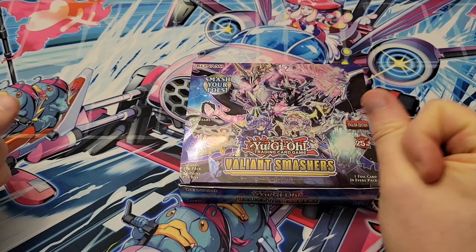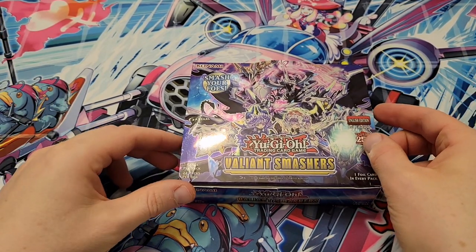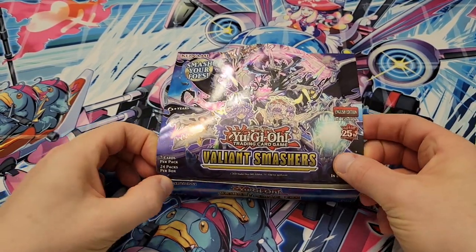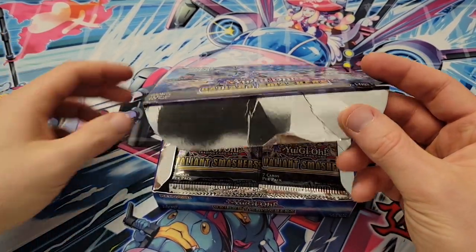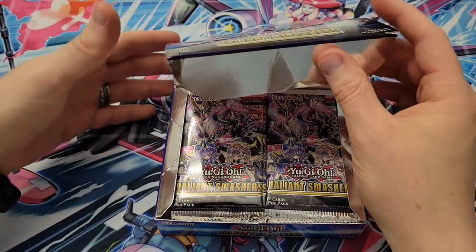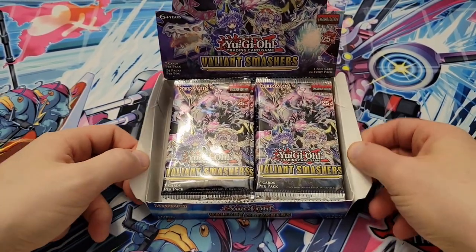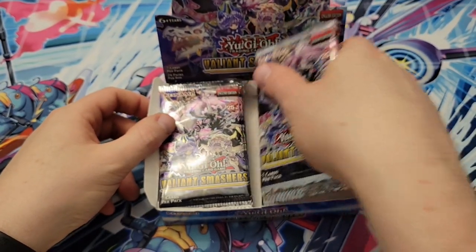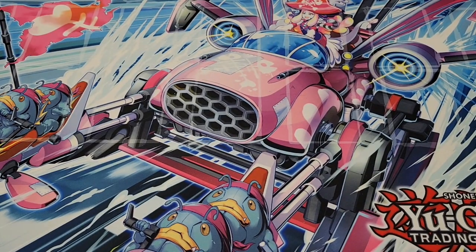Other than that, you can watch other people's thoughts on it. These are deck-building sets but they always drop new archetypes in them — we got the Centurion and Valmonicas — but then they bury all the necessary cards as ultra rares and you don't even get them until they release support for them down the road.